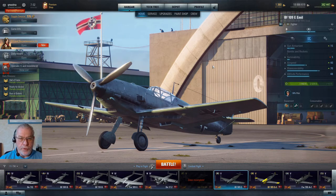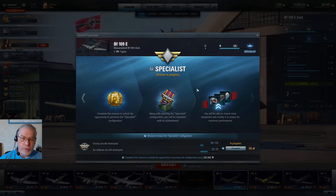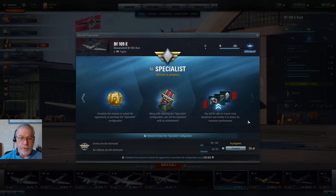Moving on to the ways that tokens are used to affect your aircraft: here I have the BF-109E Emil shown and it's not specialized. If you wish, you can avoid the grind for specialization by using tokens. You can see I'm being invited to spend 50 tokens in order to complete the specialization of this aircraft. I probably wouldn't do it for this plane, but I might consider it for bombers, which I don't like playing and don't want to grind through.